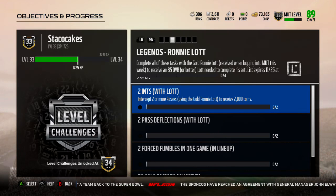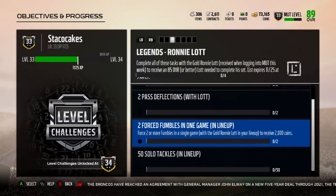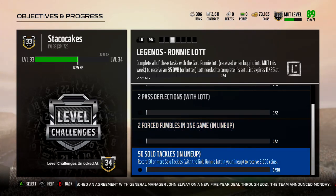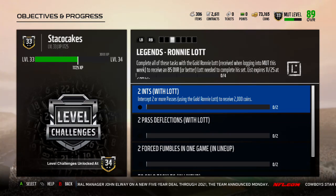With the Legend Ronnie Lott objectives, you need 2 interceptions with Ronnie Lott, 2 pass deflections with Ronnie Lott, 2 forced fumbles in 1 game with Ronnie Lott in your lineup — so he doesn't have to get those forced fumbles, which is good — and 50 solo tackles with Ronnie Lott in your lineup. There's only 2 objectives you have to get with Ronnie Lott himself: the interceptions and the pass deflections.